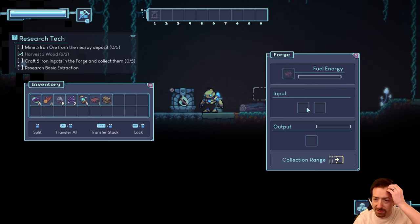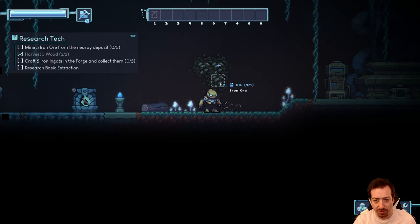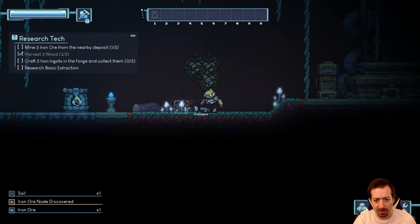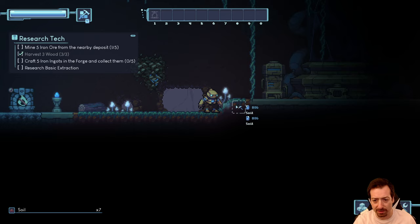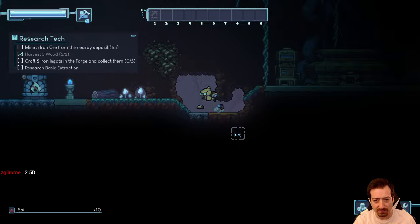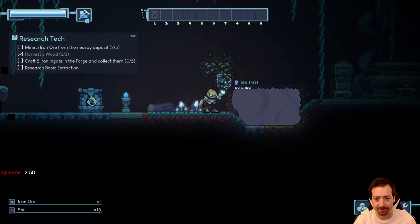You get a little interface with input and output. Iron ore and wood gives you iron ingots — not too surprising. Now, it's interesting that left-click digs the foreground and right-click digs the background. So you can dig out the background behind the soil in front of you. Apparently it's 2.5D.